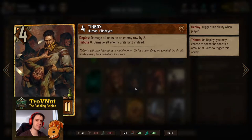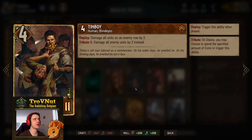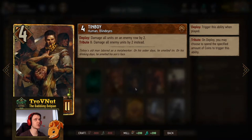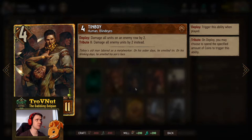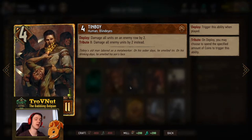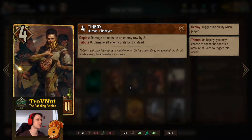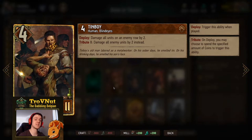Thinboy — swarm-heavy meta means he's back at full strength. Four power, on deploy you damage all units on an enemy row by two — basically Lacerate — but if you pay seven coins (in our case) you also damage enemy units on the other row by two, effectively damaging everything on your opponent's side of the board. Very cool against swarm-heavy decks like Firesworn, Elves, and Nilfgaard Assimilate which spawns a lot of units.